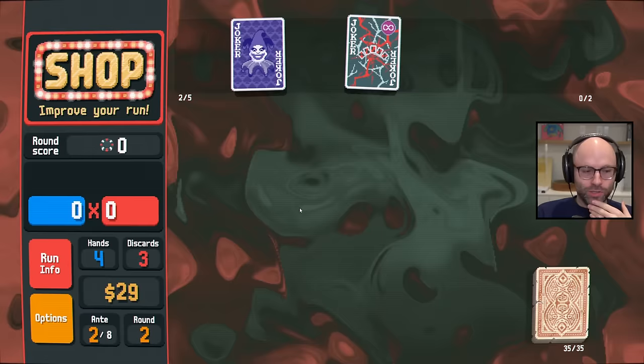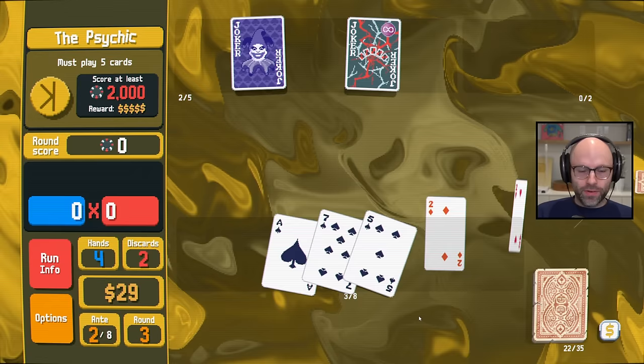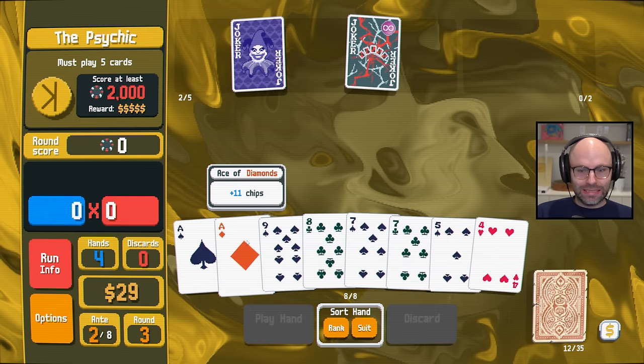Honestly, I'm skipping that, I apologize. After defeating the boss blind, gain $15. I'm really trying to keep the econ high. I have a plan for this run — this is a very bullish start. I would love to add some more Spades into the deck.